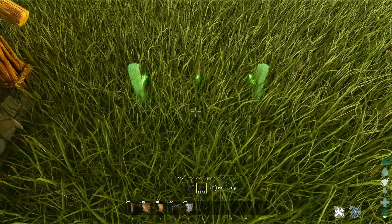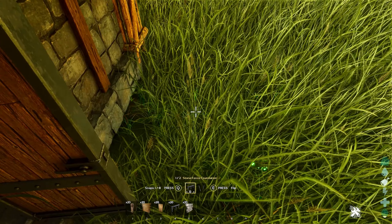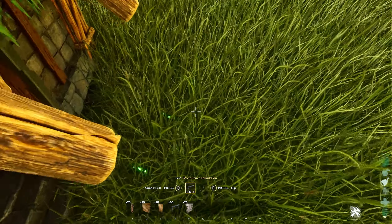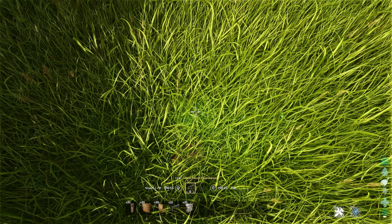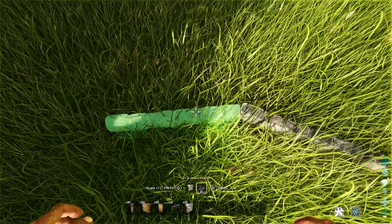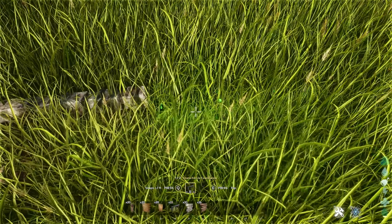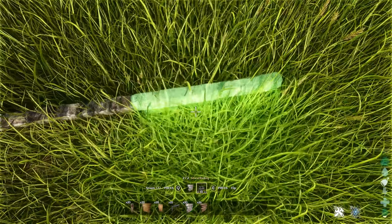Now we're going to do the pen — again this is very personal preference and not really a block-by-block tutorial in this area. I'm going on feel, trying to lay down a nice shape. As I said in the beginning, you can make this as big or as small as you want or need for your own dinos. What I tend to do is lay down a couple of foundations and then place stone railings on top of them so I can see the shape a little better, then go around until the pen is the size I like.